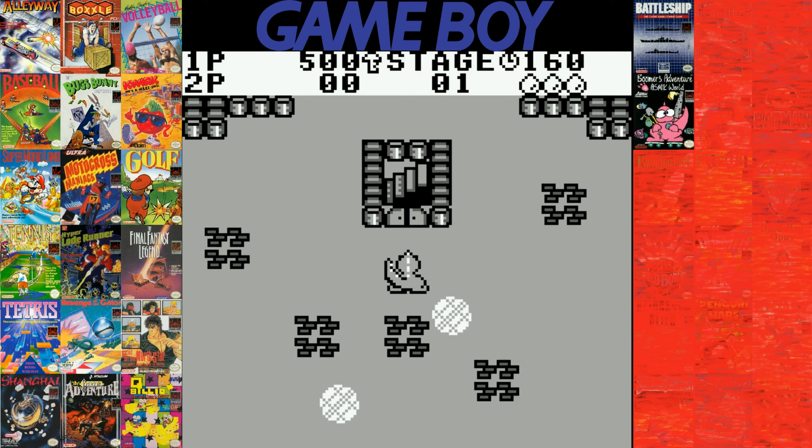Let's look at the UI here. You have your point totals, you have the little symbol that says you have the key, you have the stage number, you have your timer, and then those three blobs underneath the timer are your lives.